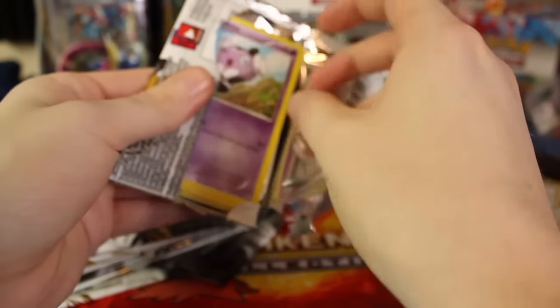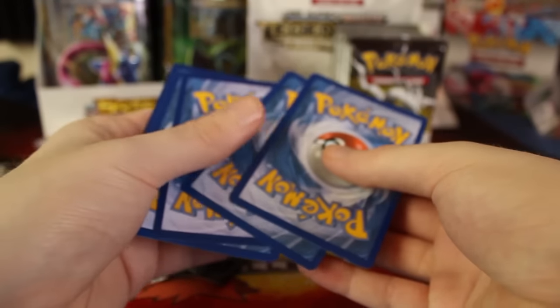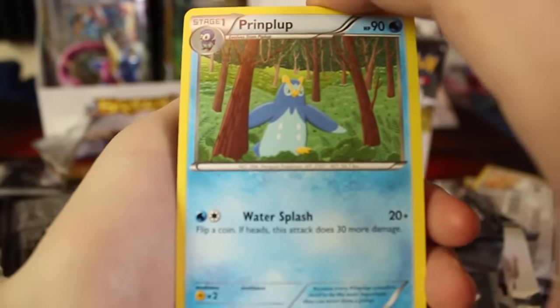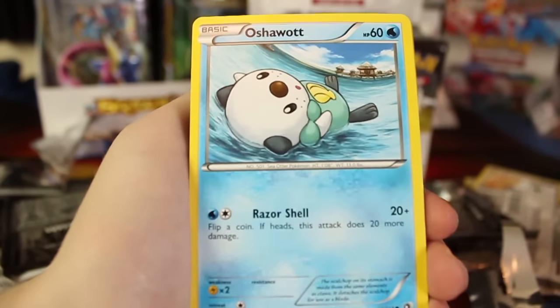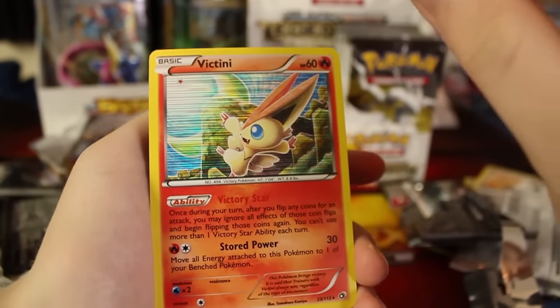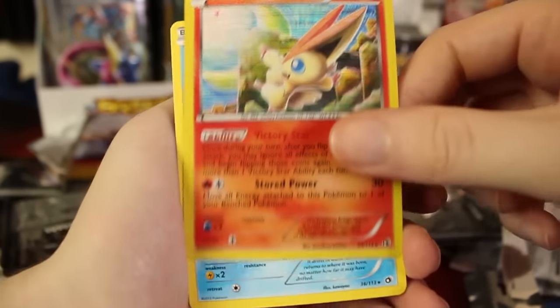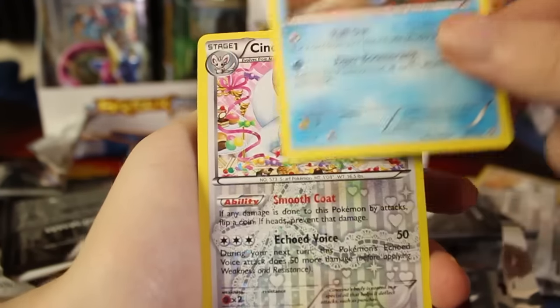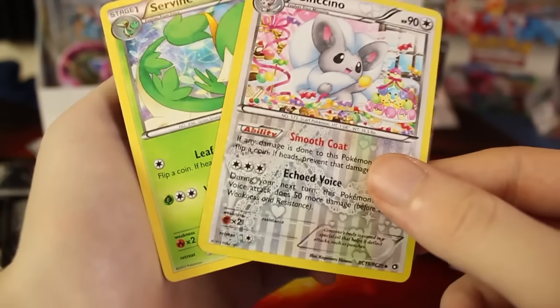Next pack — still nothing too crazy. We got another Meloetta, but this one was not an EX, just a regular one. I think it was a different form; I believe Meloetta has multiple forms. We've got a Prinplup, look at that Emolga — so sinister. We have a Gothita, another Mincino, Oshawott and Natu. Oh, we've got a Victini Holographic! Last time we got an EX Victini; this time we've got the Holographic one — the lines are really popping out. We've got a Fion, another Chincino, and a Servine. So there's our Radiant Collection stuff for that pack.